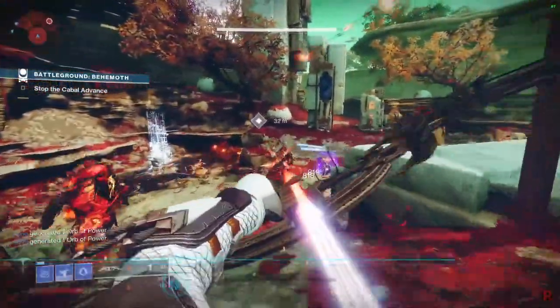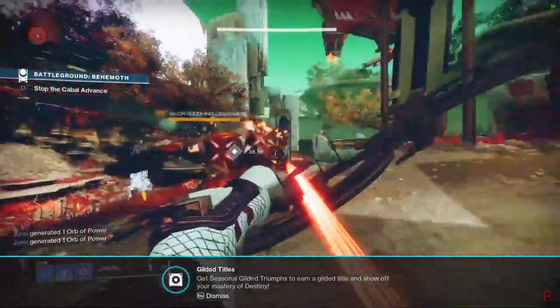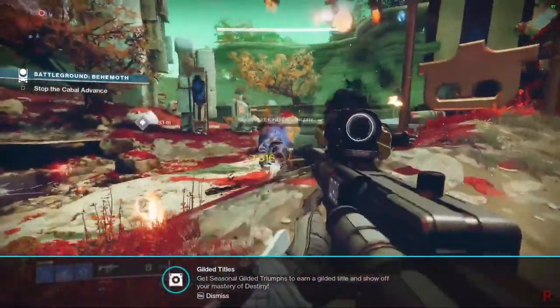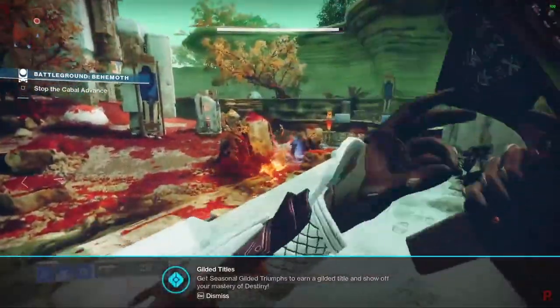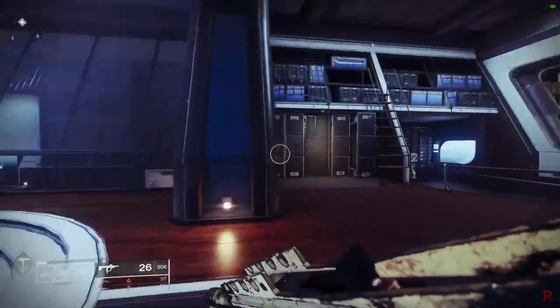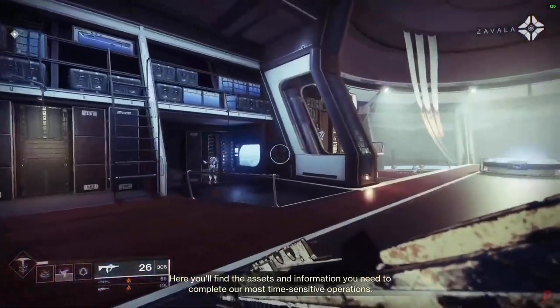The first step will be going to the Helm, which is a new area in the Tower — a transmat area. Just click on it and you'll get into the area. It's located on the map in the Tower, pretty hard to miss — it has a new season symbol.